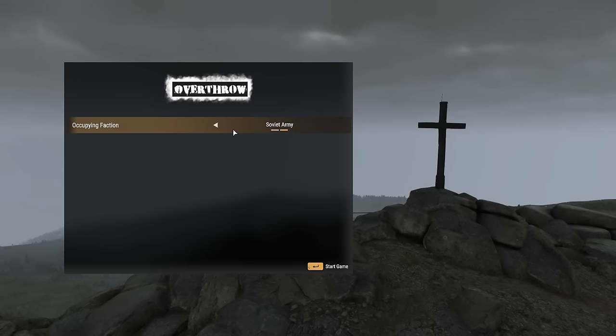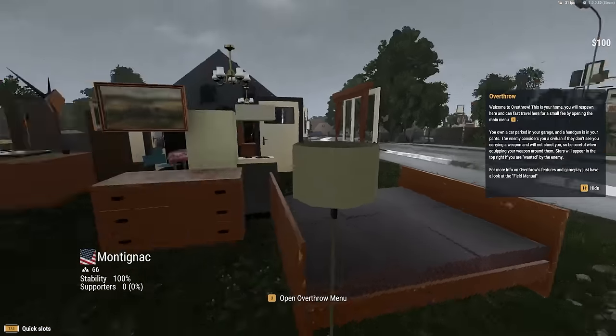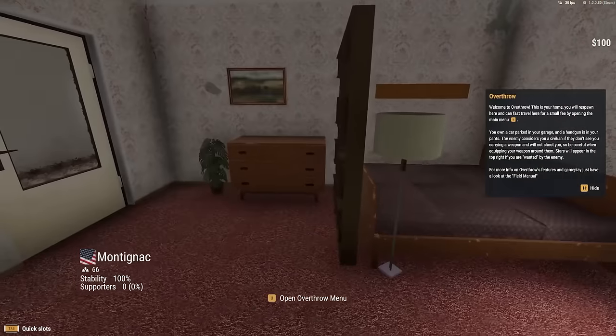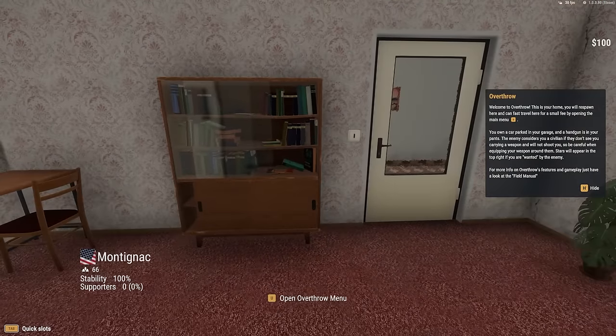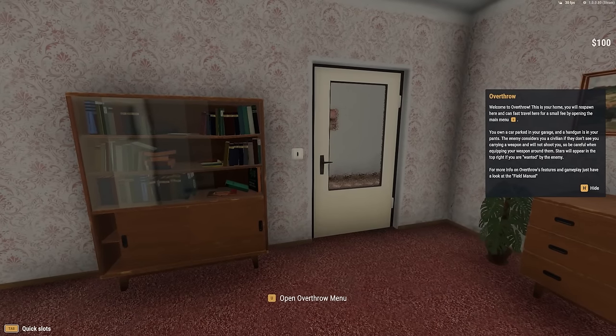We're going to be a guerrilla resistance. Let's say the occupying force is U.S. because I like the weapons that U.S. would drop. So you spawn into your house — the textures take a minute in Arma Reforger, at least on my system. Basically you're going to plop in and this is your house. I have a car parked in the garage and a handgun in my pants. The enemies will consider you a civilian if they don't see you carrying a weapon and will not shoot you, so be careful when equipping your weapon around them.